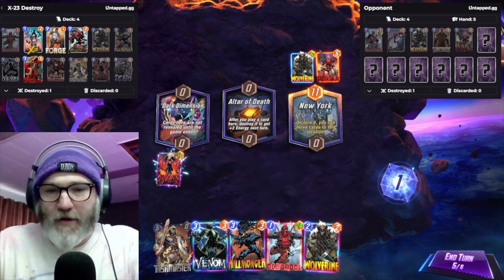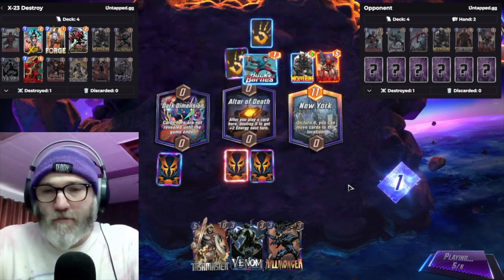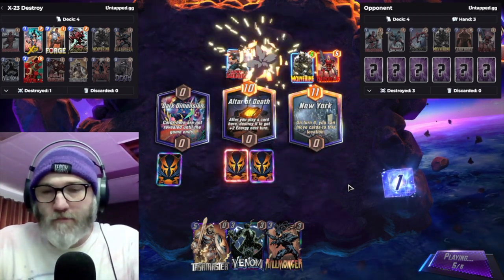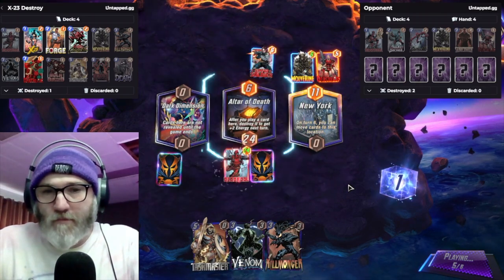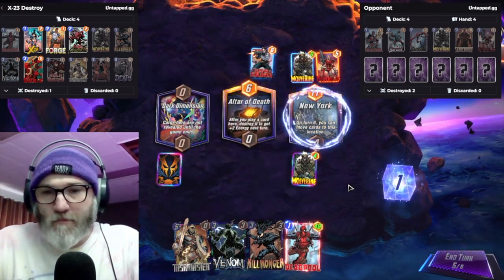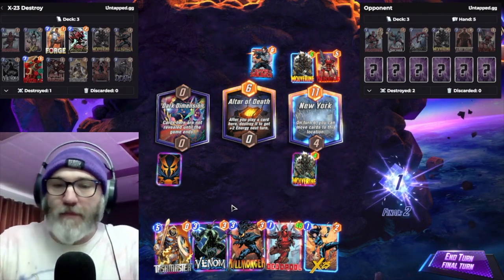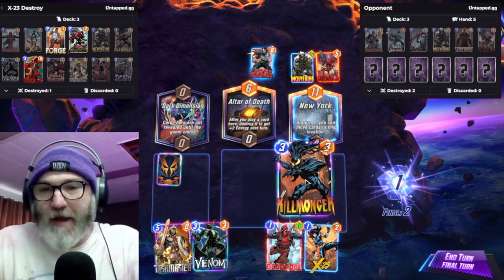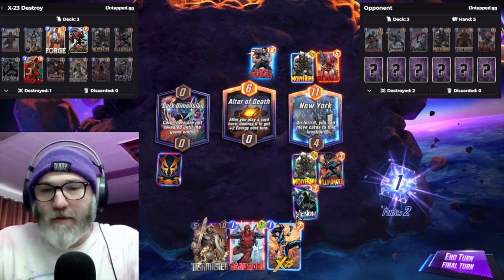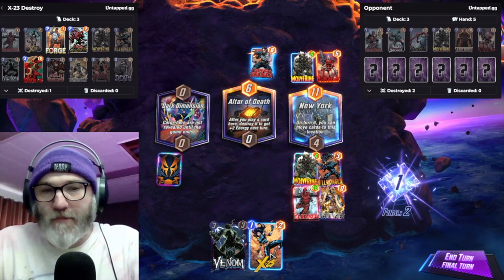I feel like we're putting it all over here no matter what, and then we go Deadpool Wolverine. They reveal first, so that means I can put a Killmonger down to counteract their Deadpool. Then we eat this. We go Deadpool Taskmaster. Throw this out for the lols.